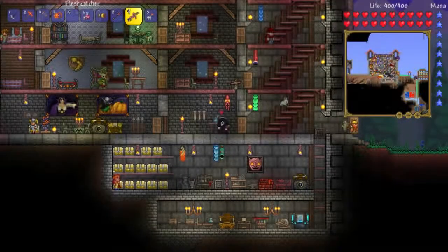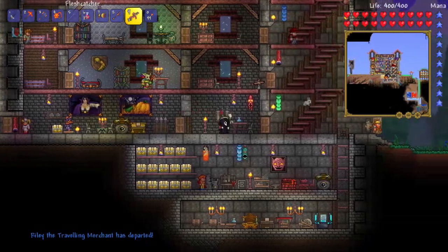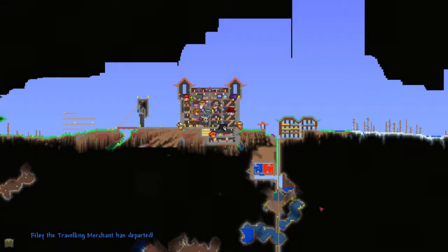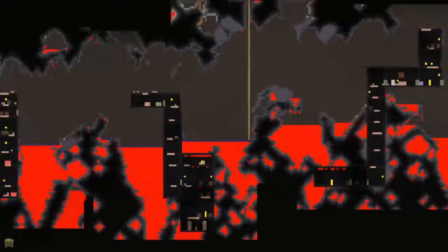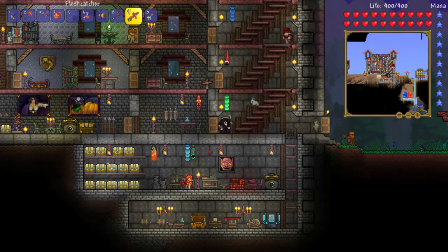I need to head back down there anyway to get some more hellstone at some point, but maybe not right now. I think I'm going to take a break here and come back next time, and maybe have enough hellstone to build some armor or something. I might do that off-camera — go back down there and sit around mining for half an hour to get all the hellstone I need. Anyway, thanks for watching. This has been Bobson, this has been Terraria, and until next time I will see you later. Bye!